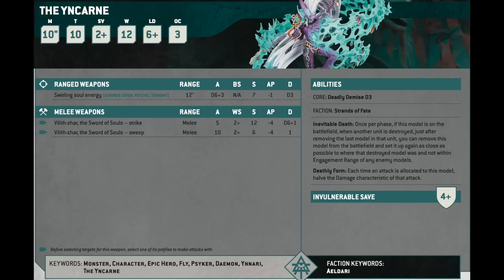The Yncarne, on the other hand, is straight-up good. The Yncarne is a monster. It's probably the nicest elf model in terms of the sophistication of the sculpt — 10-inch move, Toughness 10, 2-up save, 12 wounds, 3 Objective Control. Most importantly, the Yncarne has retained Inevitable Death, and it's actually gotten better. Once per phase, if this model is on the battlefield, when another unit is destroyed, you can remove this model from the battlefield and set it up as close as possible to where the destroyed model was and not within engagement range of the enemy.